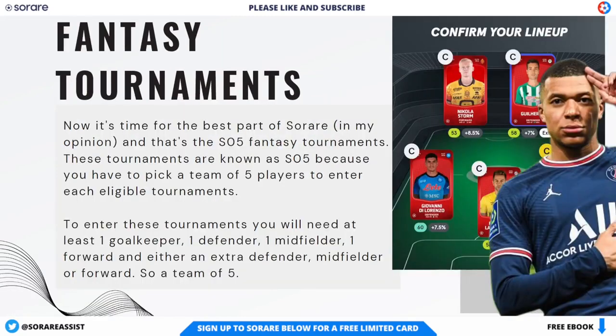Now that you've got some cards and you've drafted your teams, you can start entering some of the SoRare fantasy tournaments. These tournaments are known as SO5 because you have to pick a team of five players to enter each eligible tournament. To enter these tournaments, you will need at least one goalkeeper, one defender, one midfielder, one forward, and either an extra defender, midfielder, or forward — so a team of five.